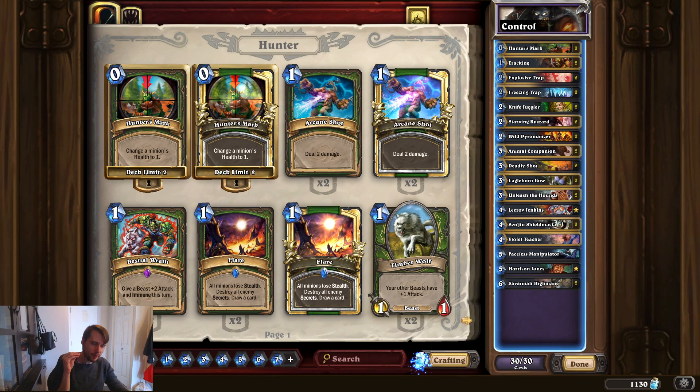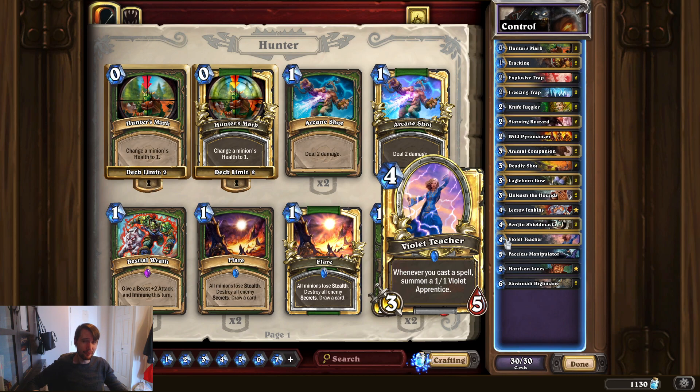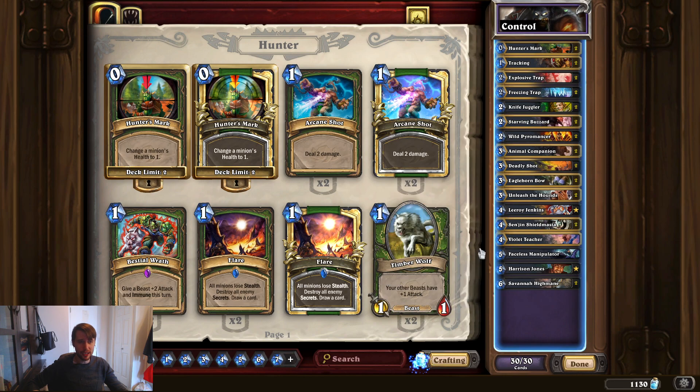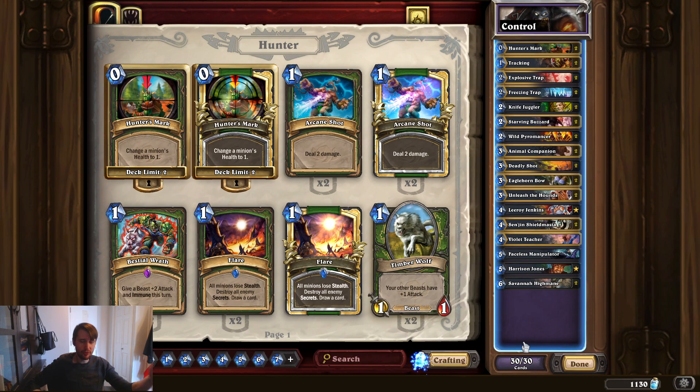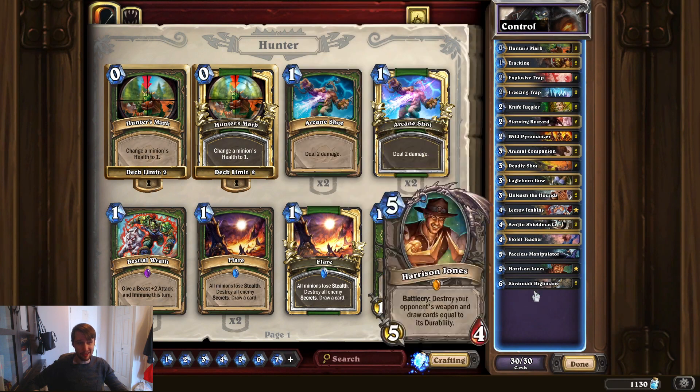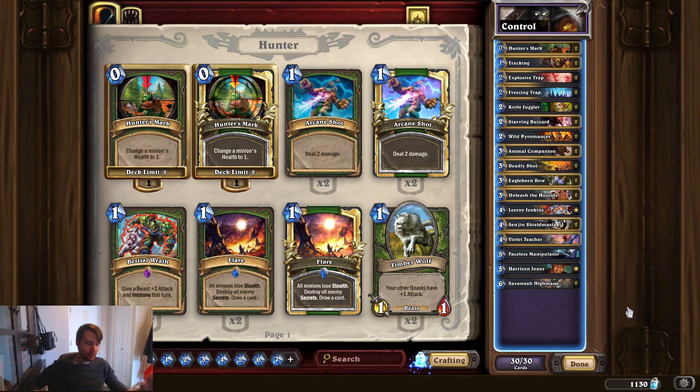There's a lot of flexibility in how you build this — it isn't necessarily the most perfect version of the list. For example, the Violet Teacher could be cut; I cut one to put in Leroy. You could add a Snipe to counter Miracle Rogues, or on a day with lots of Freeze Mage you could swap it for a Flare, which also helps against concealed minions. Even a Ragnaros or Gladiator's Longbow could fit. I've climbed to Legend with predominantly this deck, and every time I play it I feel like I have a really good win rate.